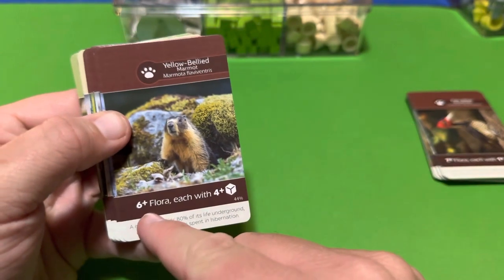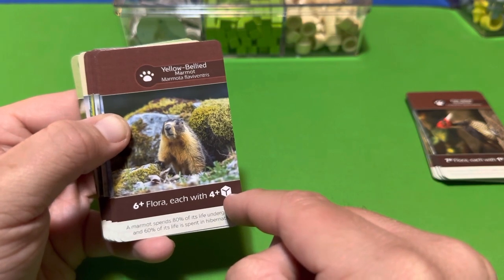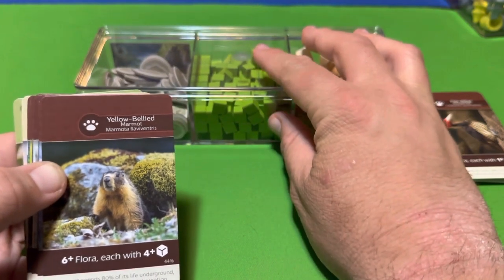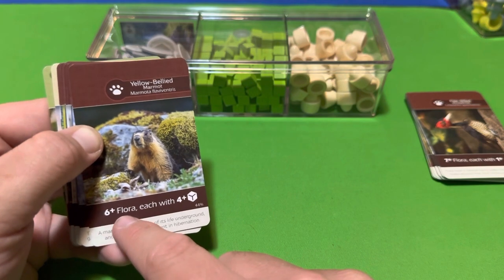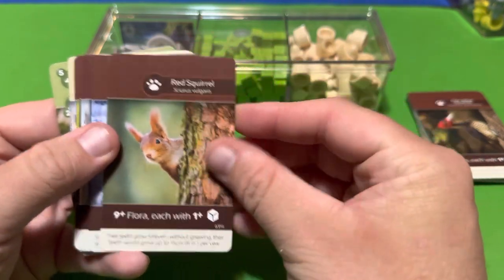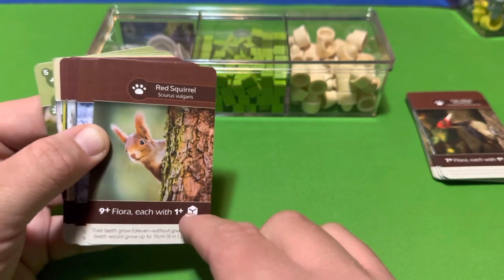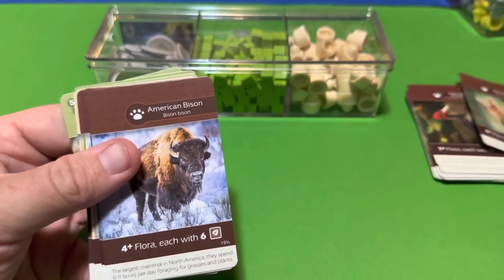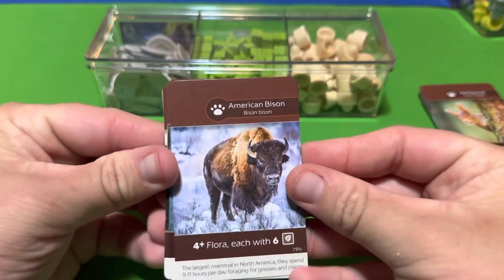The Yellow-bellied Marmot requires six or more flora each with four-plus sprout cubes on them — at least four sprout cubes on each of at least six flora. The Red Squirrel requires nine or more flora each with at least one sprout cube on it. So for the Red Squirrel, you just need one cube on each card but you need nine of them.